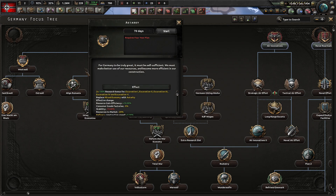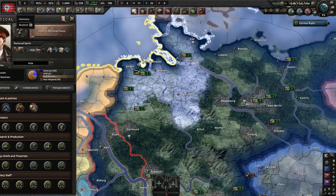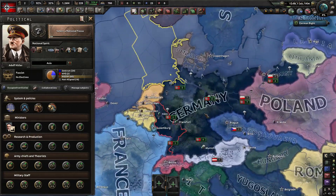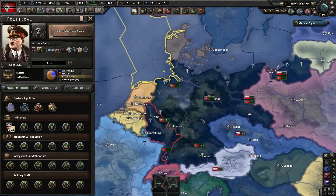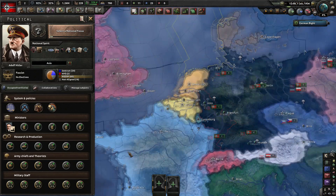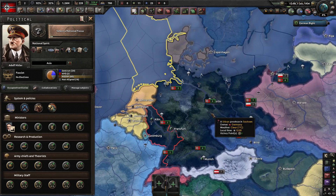The Autarky focus completely revamps how Germany works, giving you a massive boost and changing your mixed economy to the Autarky economic policy — but it has political repercussions. Generally some countries work completely differently: capitalist countries are really good at building civilian industry, while Germany is better off sticking to building military industry from the start.